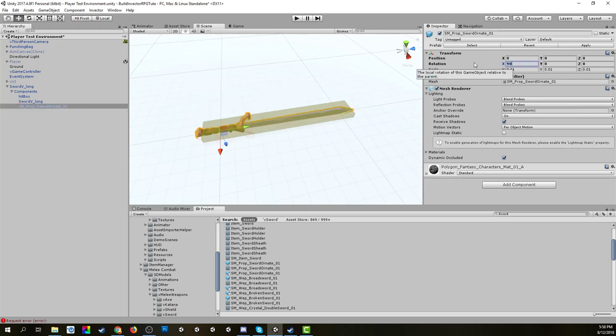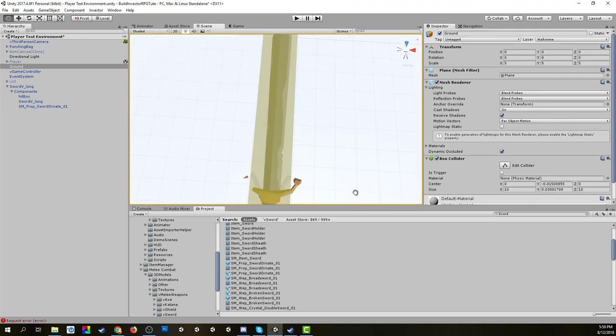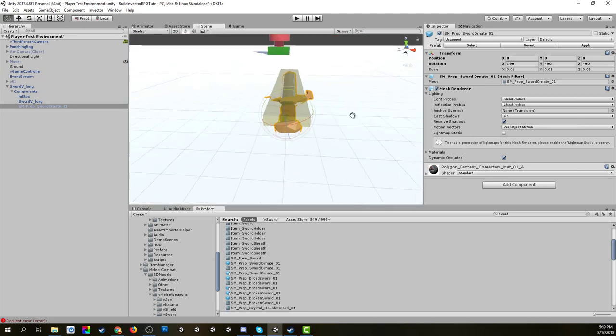Now it's a bit bigger than what we're used to — we can adjust it later when it's in the player's hand. Of course it's pointed in the wrong direction, so we need to rotate it. Pushing 90 degrees lays it down flat, then trying 90 again — doing it from local, trying global — negative 90. The rotation axes can be tricky here.